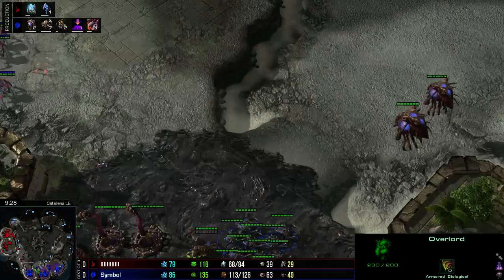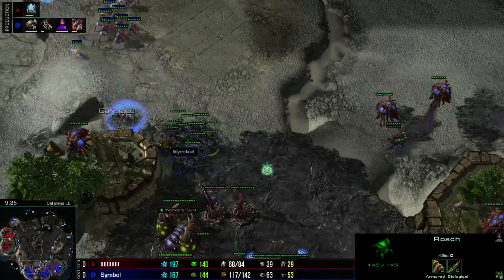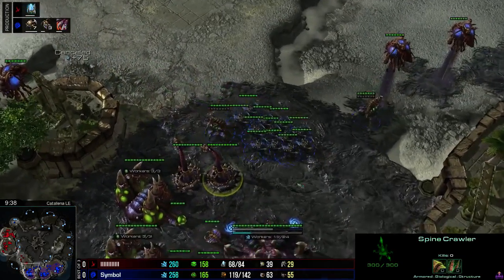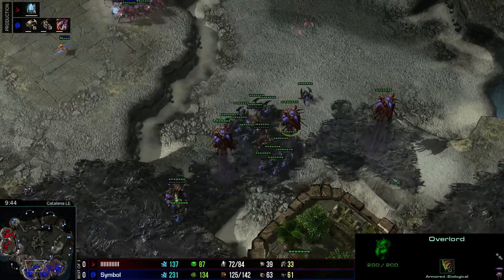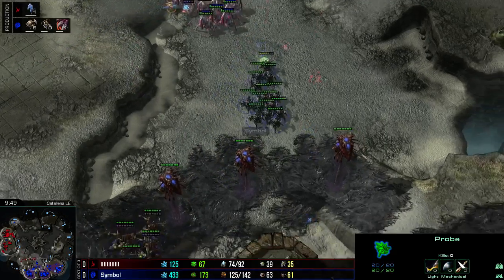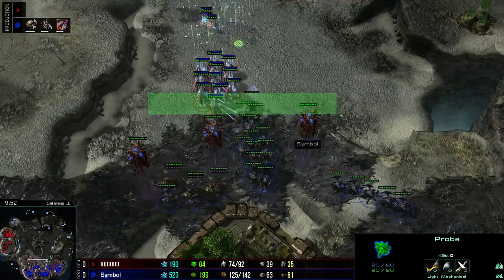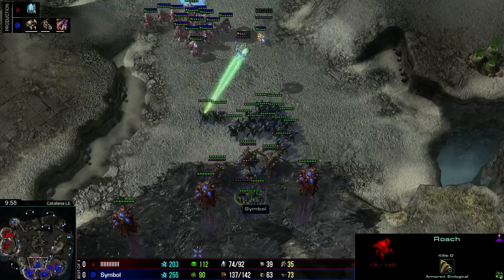It all comes down to if Oz can actually do this. He does have a nice attack area here — the concave will favour him. Symbol has two Spinecrawlers in a nice position, and the Queens are getting close to the creep as well. Just to make sure units can reinforce that much faster. Oz is going around — could plant a pylon right there — but this is a big concave for both players. Forward blink there from Oz, doesn't get a Roach, Burrows a couple of them.